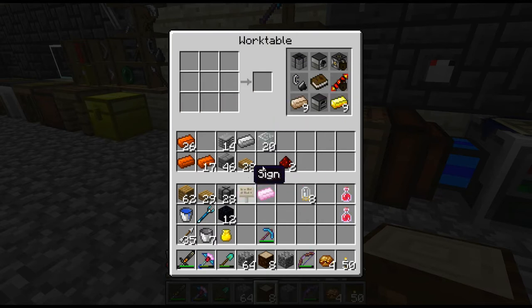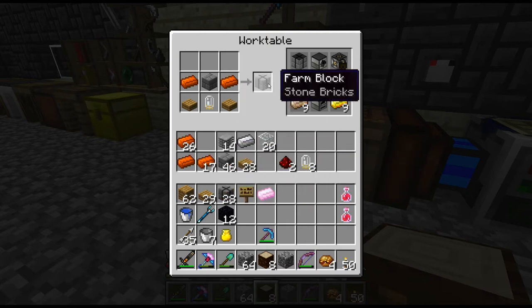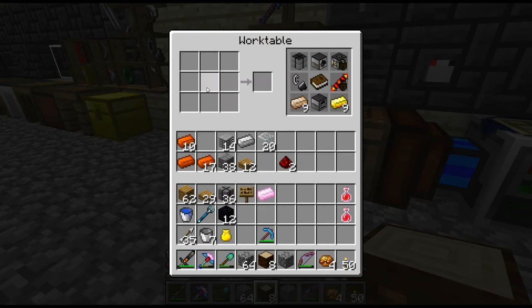Five, six, seven, eight — 36 farm blocks, lovely. So that gives us our starting position.